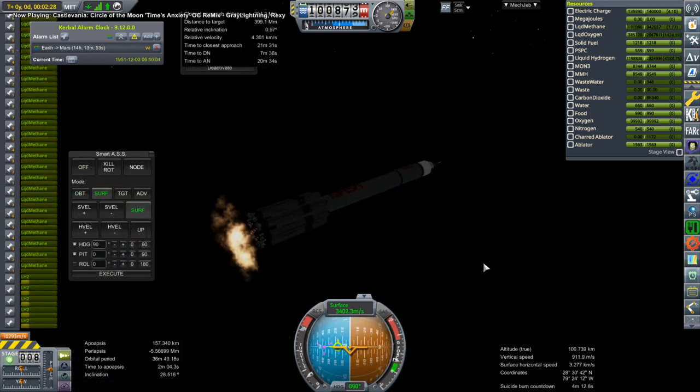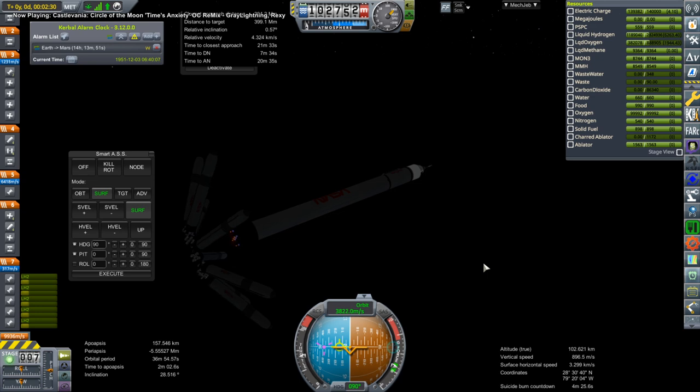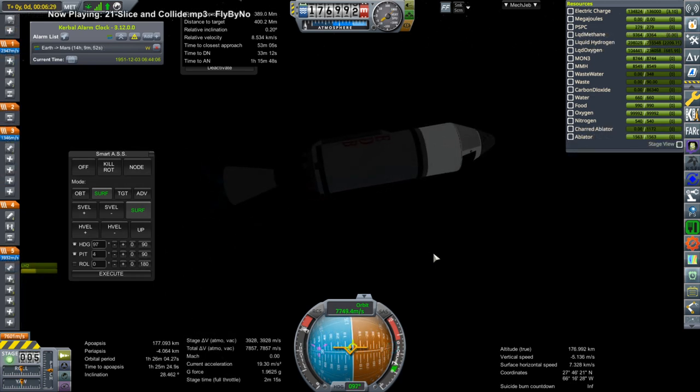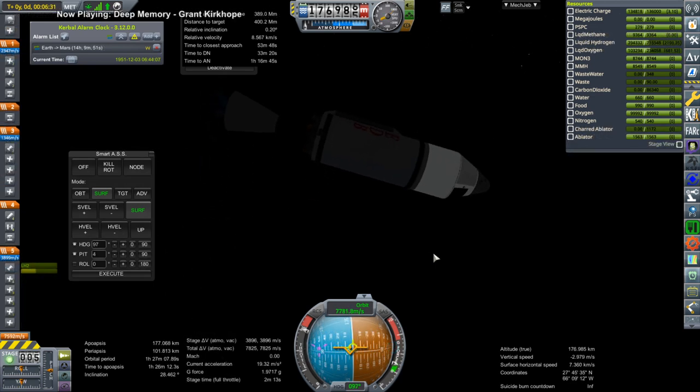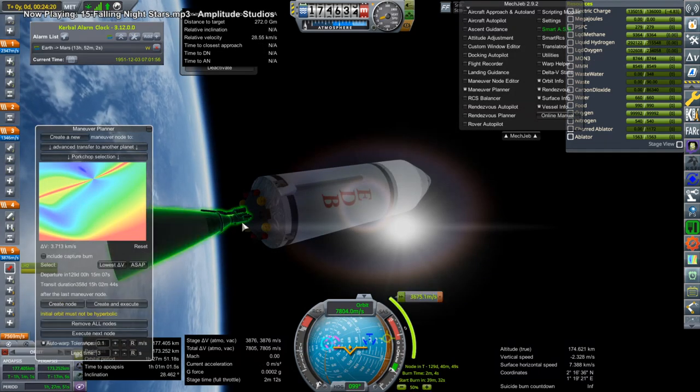First of all, the wraparound service module is being launched on the Kasei rocket with eight Sagita boosters, because we previously tested that four were not enough. Here we are making orbit successfully, though still a little bit short of delta-V, but we can make that up with the wraparound service module itself.